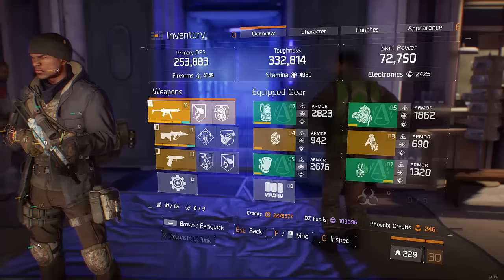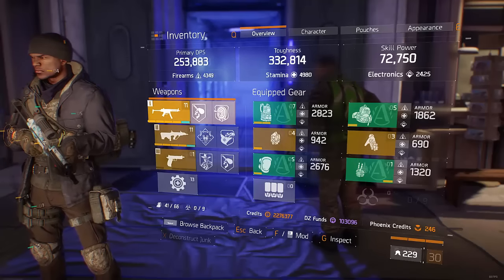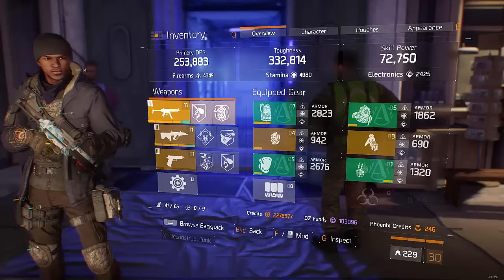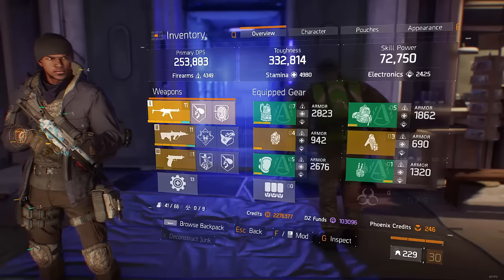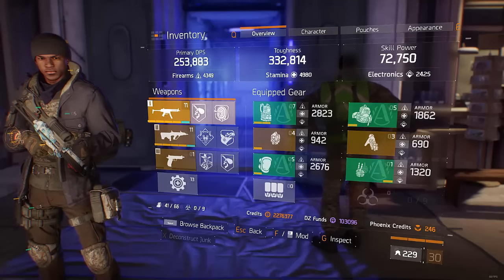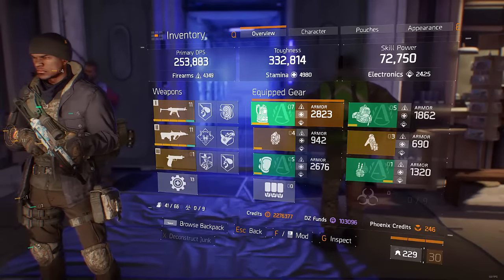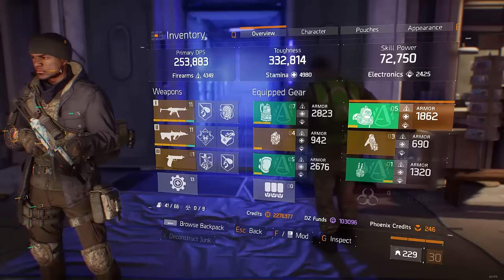Now moving on to toughness. One quick side note: if you are in a lower world tier your toughness will be inflated because the armor cap in that world tier is lower. For example, in world tier one it only requires around 7,000 armor to hit the armor cap, and it'll show you like 400k toughness. Always be in world tier four if you want to see your actual toughness. In terms of how much toughness you want, it's roughly 300 to 350,000 depending on what you're doing.